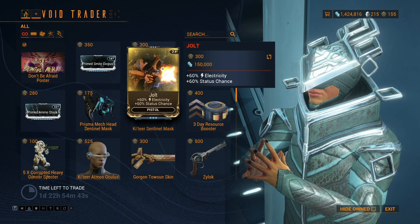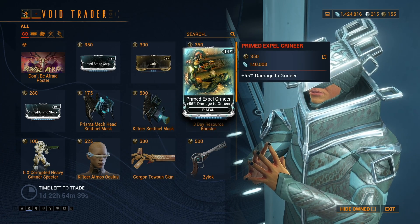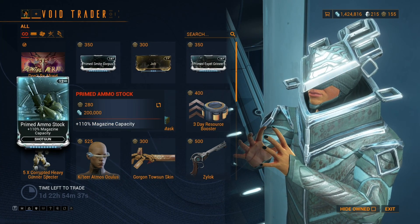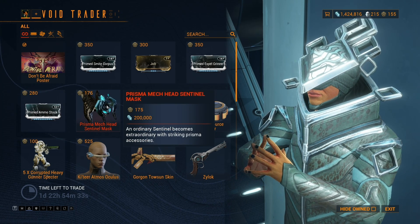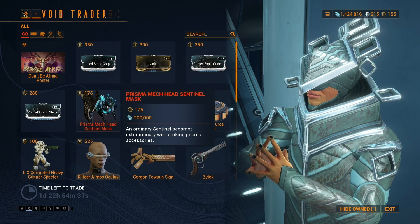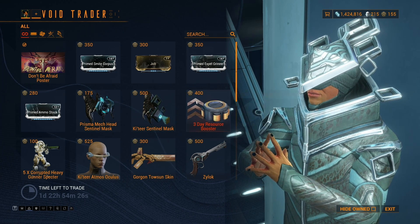Primed Smite Corpus, Jolt, Primed Expel Grineer, Primed Ammo Stock, Prisma Mech Head Sentinel Mask, Keter Sentinel Mask.